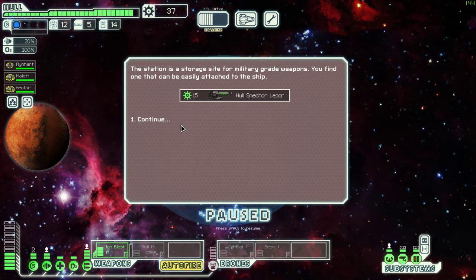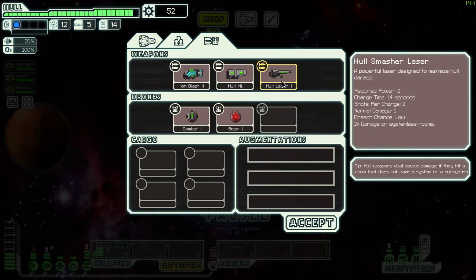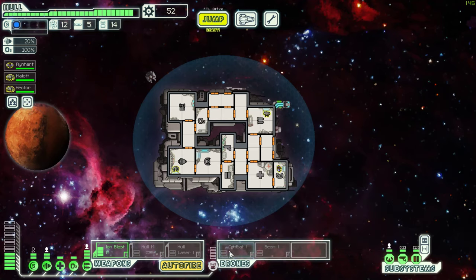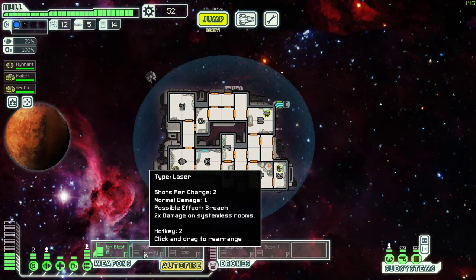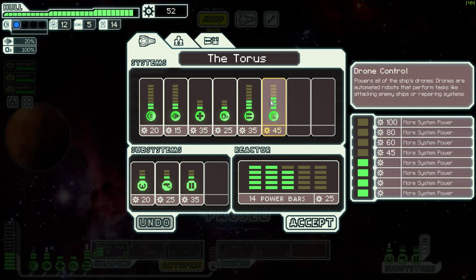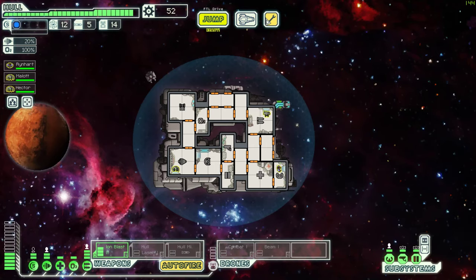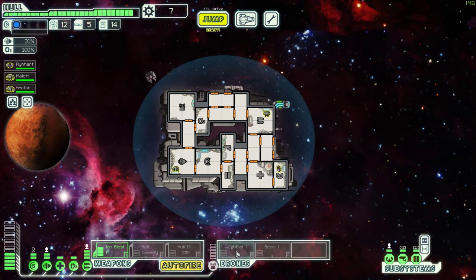The hull smasher laser - let's check that out, what is that? Requires 2 power, charge 2. The lasers are good - I wouldn't mind having something I could use as a laser, like this beam 1 put over here. If that's the case I would need to put 2 into weapon systems, and we really want to put 2 in drone control to get the achievement - 'have three drones function at the same time.' So that's what we're going to do. One more drone control and we're good.